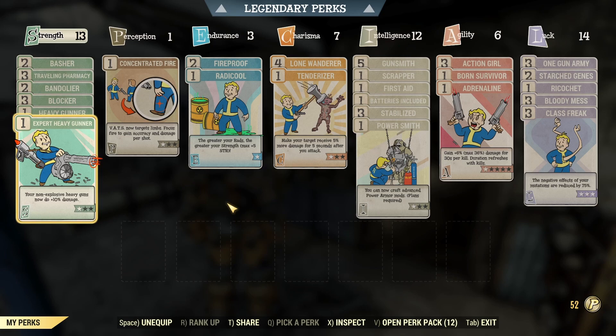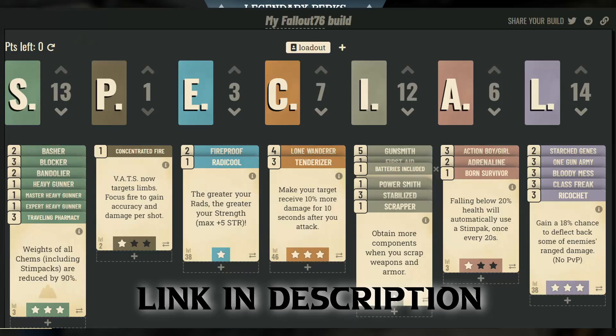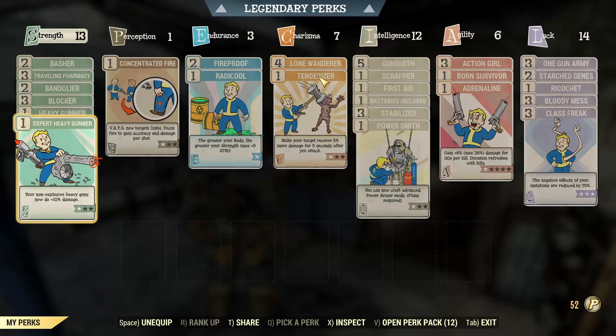Here is the completed build based on level 50 and the cards you can choose up to that point. As you can see: 13 in Strength, 1 in Perception, 3 in Endurance, 7 in Charisma, 12 in Intelligence, 6 in Agility, and 14 in Luck. There are some things missing — in Charisma I've only used up 5, so there are two spots available. In Strength I've only used 12, so there's one available. That's the sort of progression going forward. For the ideal build — I'll put a picture up — it would be around level 59 or so. Tenderizer would be maxed out at rank 3, filling out Charisma fully. Master Heavy Gunner is missing from Strength, which would take it to 13. One more rank in Adrenaline in Agility would take it to 6 and max that out.